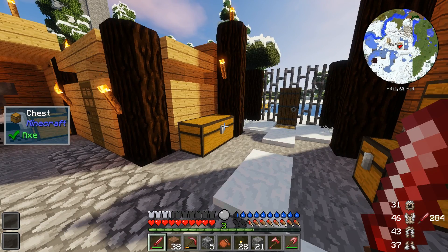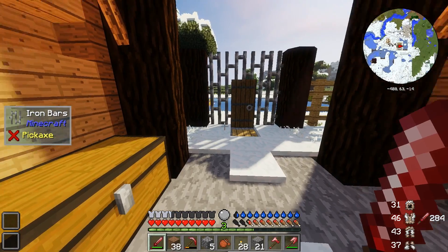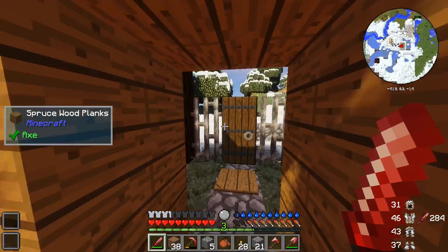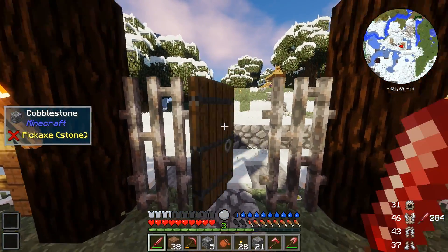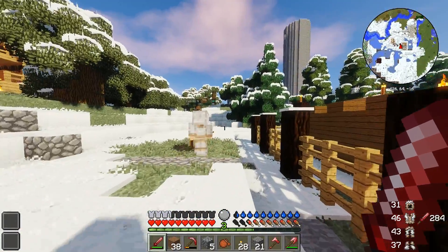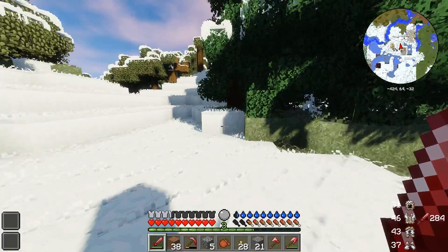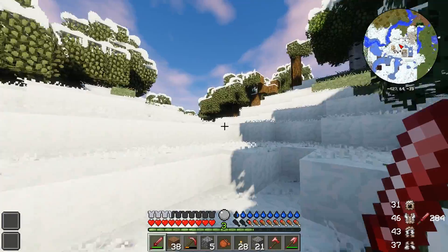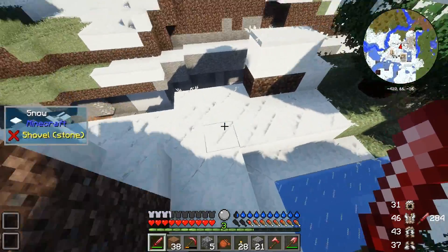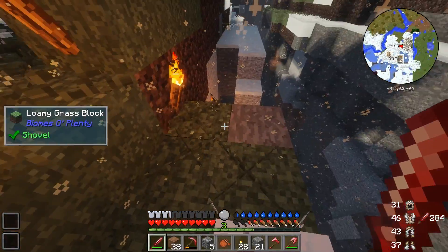There's this site you can go to called Chunk Base. You type in your seed for your server and it tells you where the slime chunk is, which is really important because we need slime and we didn't want to waste too much time. So now we're gonna head to our slime chunk area and see if we got anything trapped in there.